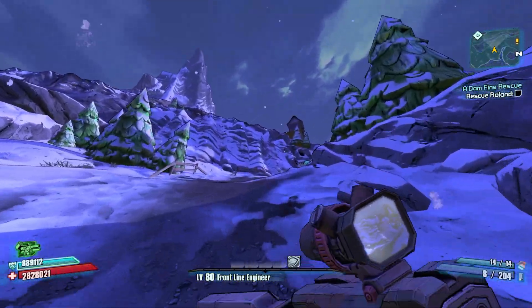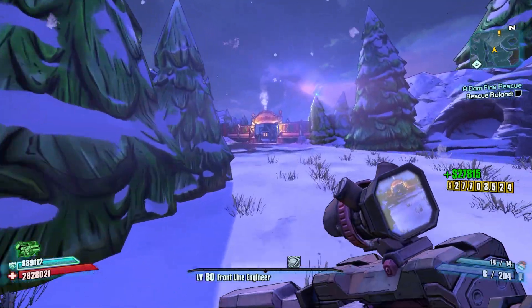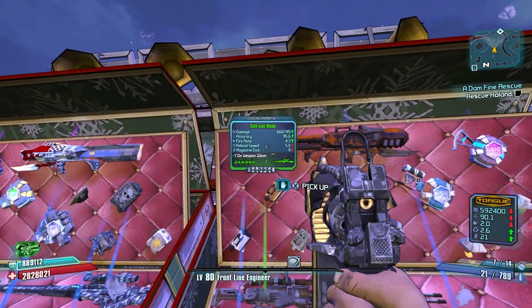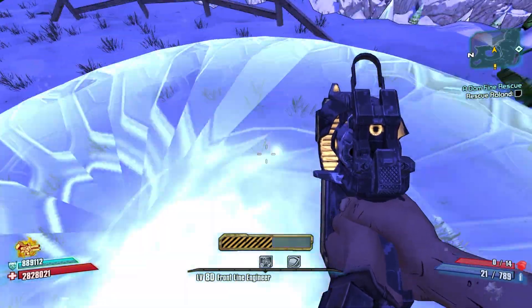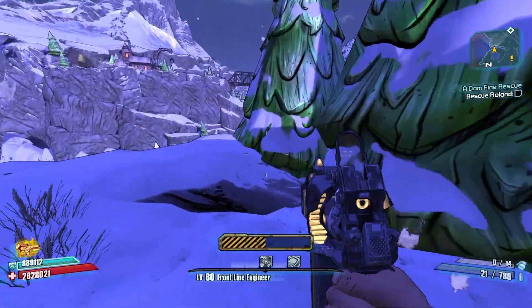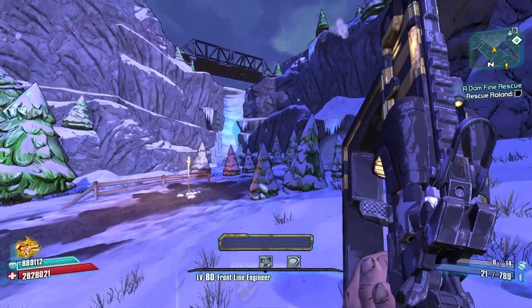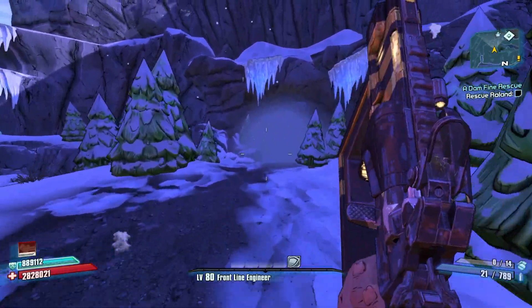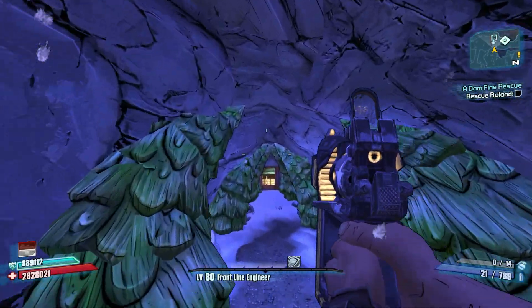Get him with the Deliverance when we get over there — it's gonna hit him right in the face! I threw that before I walked in the room. You did get a legendary — holy shit! And that's actually useful. I got a challenge for you — look over here at the mountain, there's a red chest on this ledge.